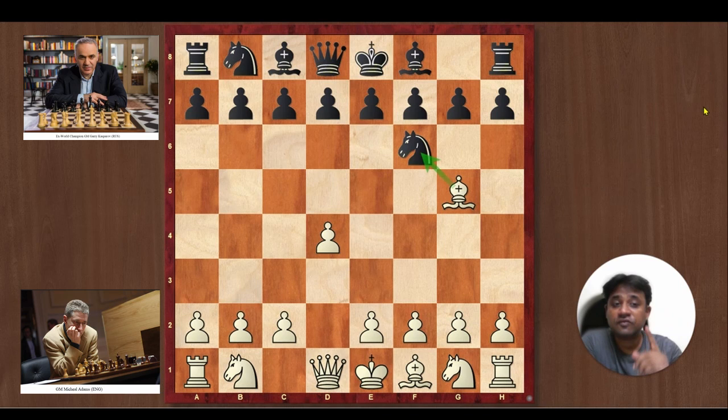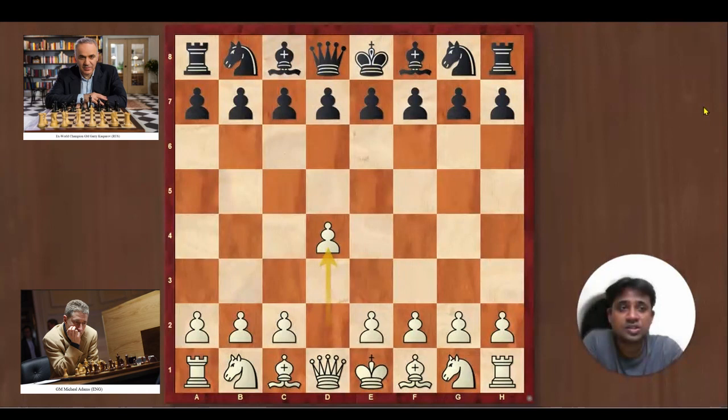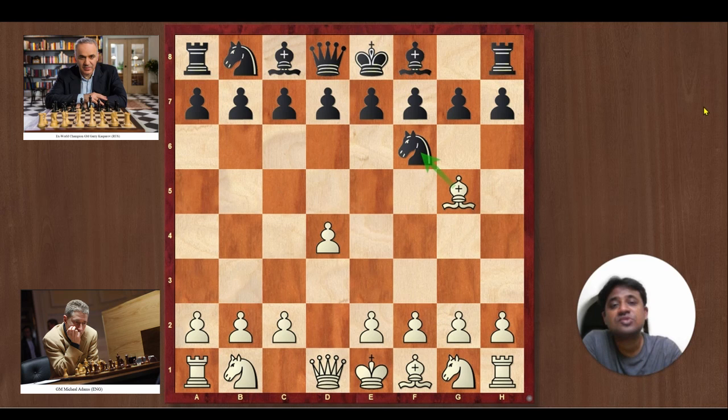First, let us look at a game between English Grandmaster Michael Adams versus Gary Kasparov, played in the year 1993 when Gary was at his prime. Michael Adams started with d4, Kasparov played Knight f6, and Adams played Bishop g5. Just by looking at this move, you can see the intent: the Bishop on g5 wants to capture the Knight on f6, and by doing that, you will be ruining Black's pawn structure.